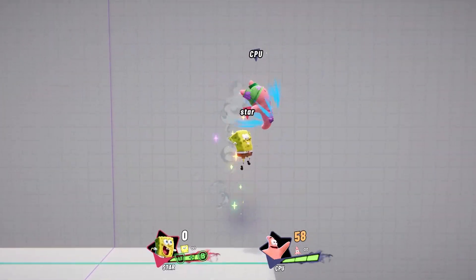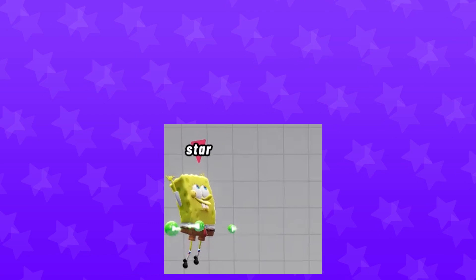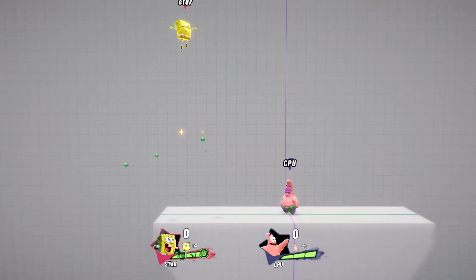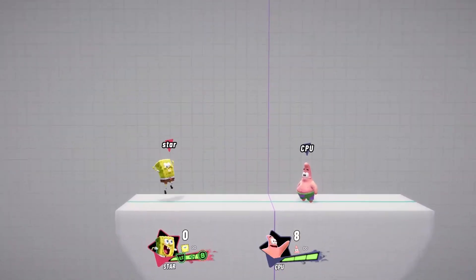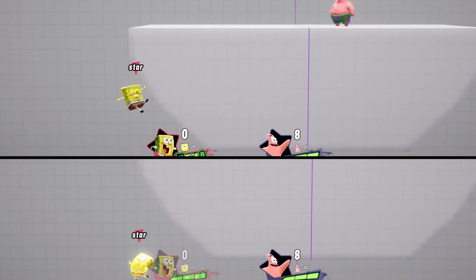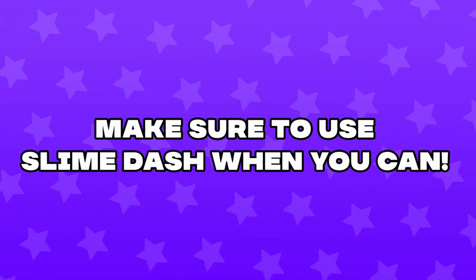Slime dashes are great ways to chase your opponent mid-juggle in order to get even more damage off your conversions. These are done with slime and dodge. You can do this in any of the 8 directions, but you can only do this mid-air. You can also act immediately out of this since this no longer counts as an air dodge. It can also be great to recover with as well, since it makes your character go just a bit farther than a normal air dodge, allowing you to reach the ledge.